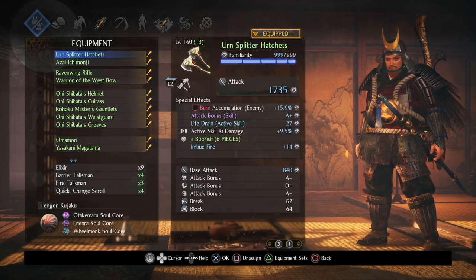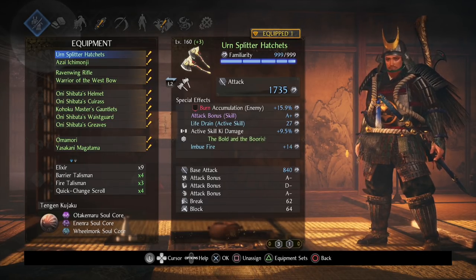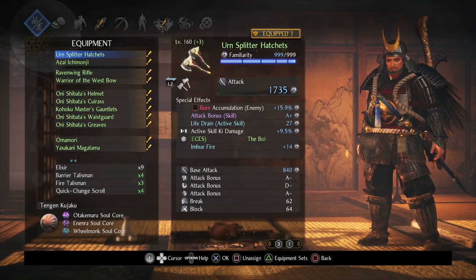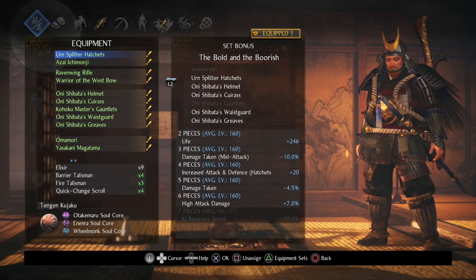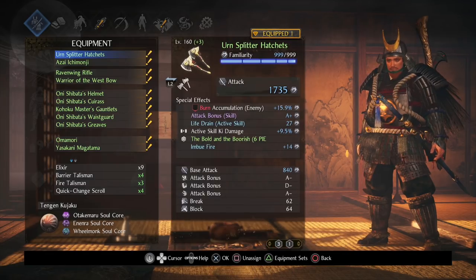But I always figured that when I get to endgame, I want to do a proper hatchets build. And after a lot of testing, this is the build that I kind of came up with. It's not going to be super original in terms of the set we're going to be using, because there's exactly one set that is really good for hatchets. It is the Bold and the Burrish, and this is Onishibata's set.